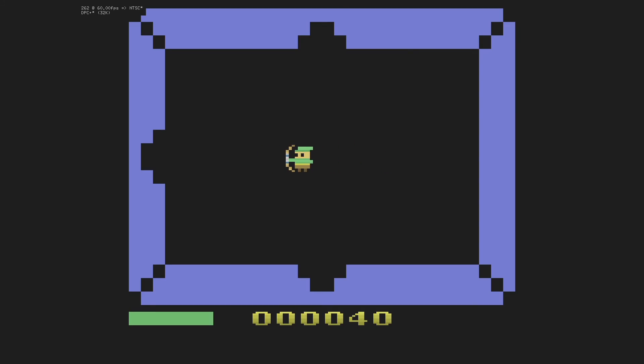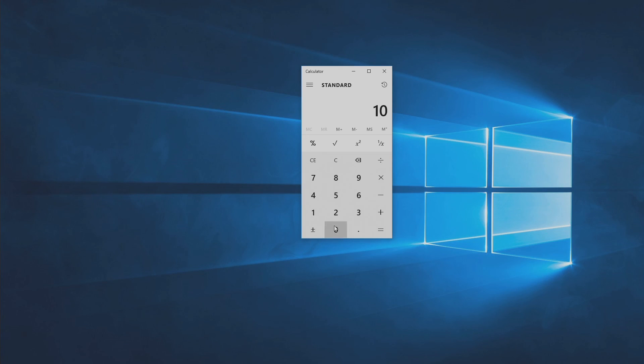Now consider this: what if the game was released in Atari's heyday where you could move 100,000 units in a week or a month? 100,000 at $14 profit — you'd have earned $1.4 million. That's how crazy things were back in the 1980s.